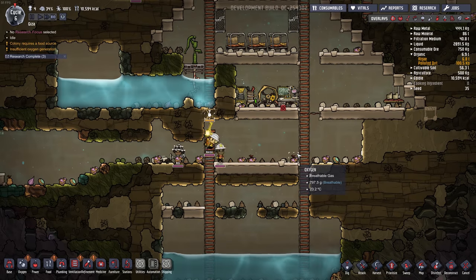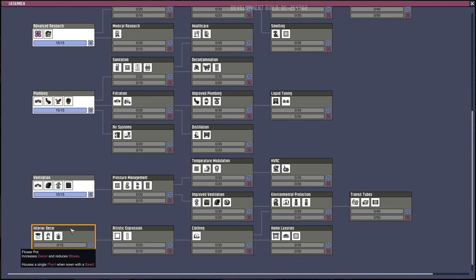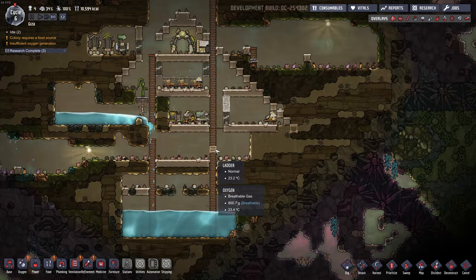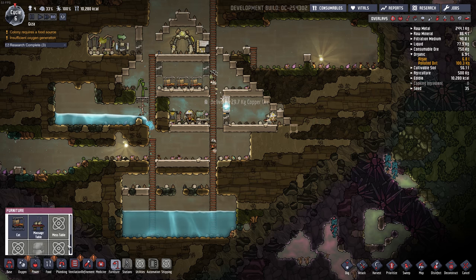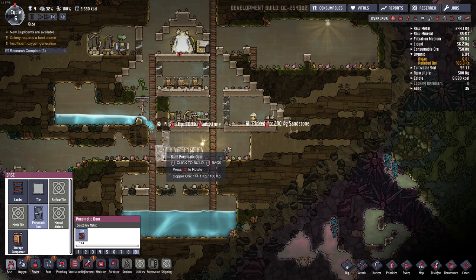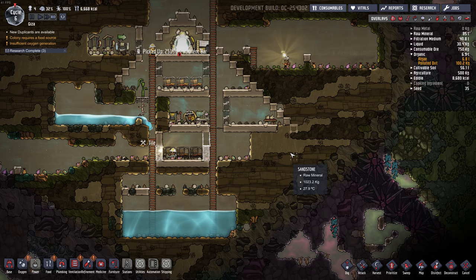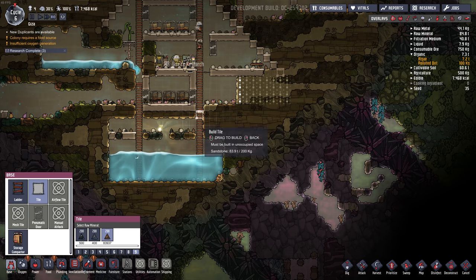There we go, it's going to burst — get out of there. Nice. Let's get more research going — decor. Then we can build a little planter in here and make this a proper room. How's oxygen? Let's make a little mini bedroom here. Let's leave room for three. These won't be the permanent bedrooms, but I always say they're not permanent and then a hundred cycles later they're still there. Let's dig this out. Keep roughing out this pyramid.